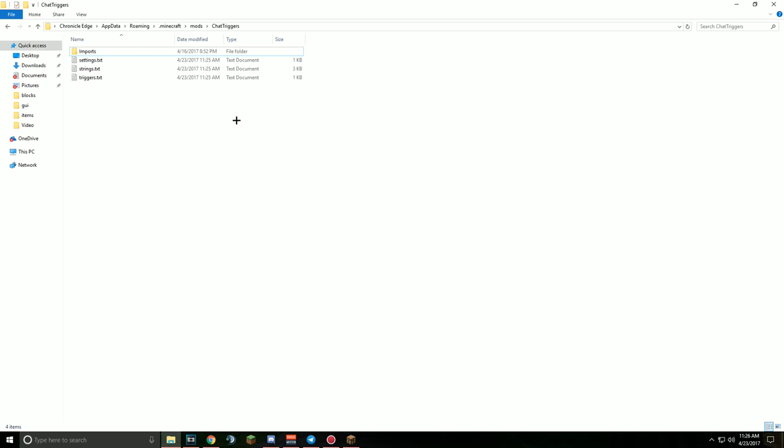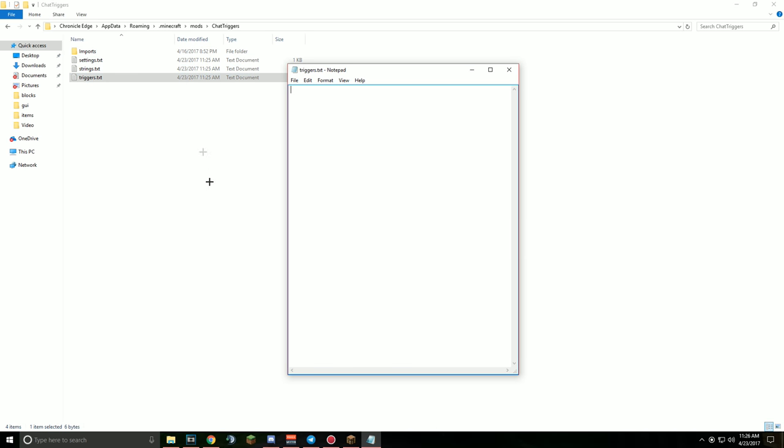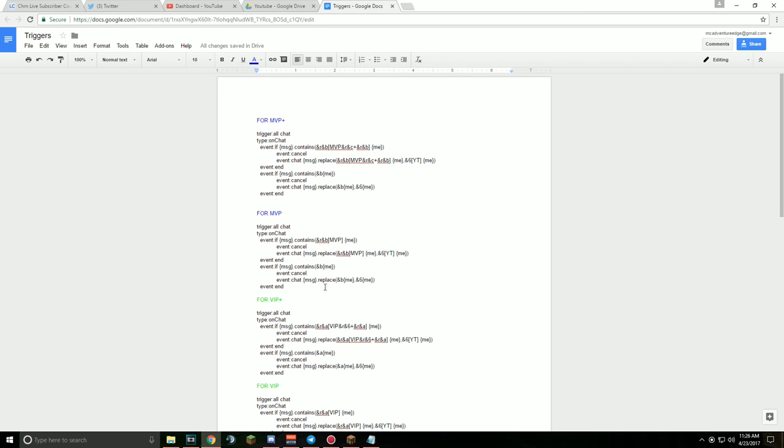First off, what you're going to do is download the mod. You're going to put it in your mods folder in your .minecraft, and you're going to load it and join the game. It'll load, then you open up ChatTriggers and open up the little file inside. Then you go to Triggers, and then go to the video description — the link will be in the description.